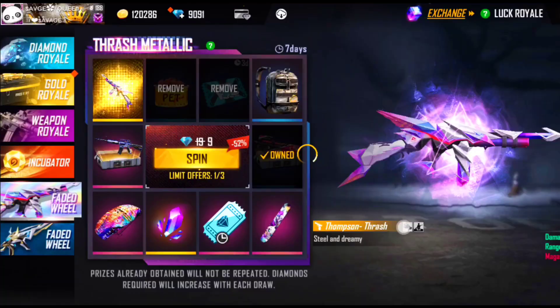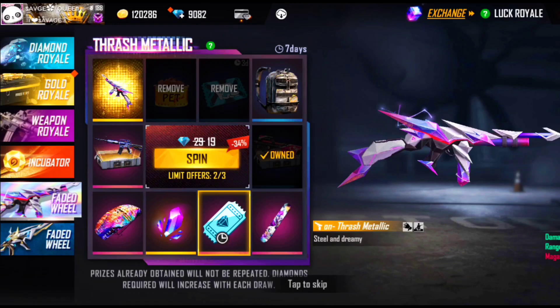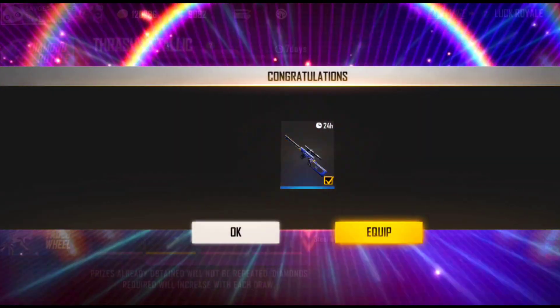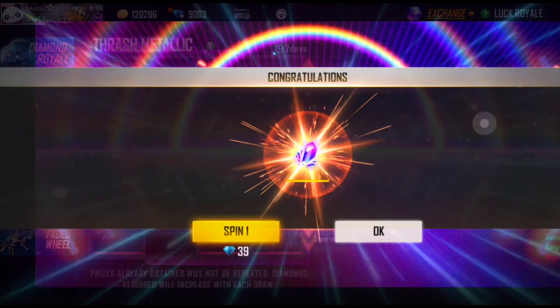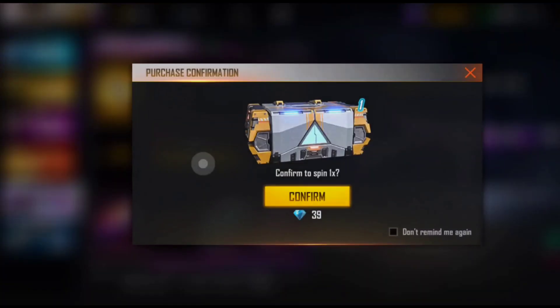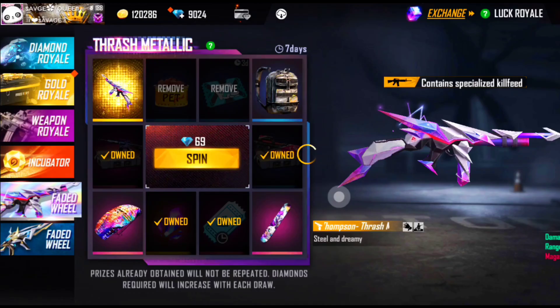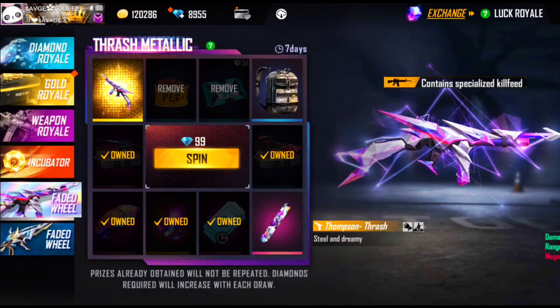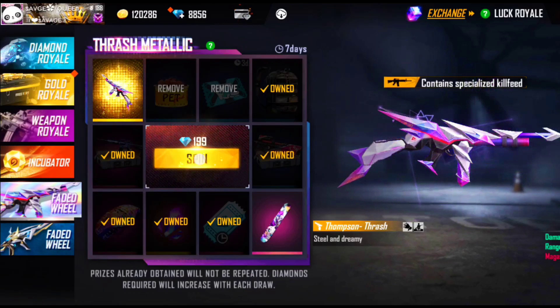I am going to pull the wheel. I have 2 spins — 2 are free. After 1 spin I have 19 spins. This one is 69 diamonds, this is not it. Let's see which is next — it is 199 diamonds, that is not it either.